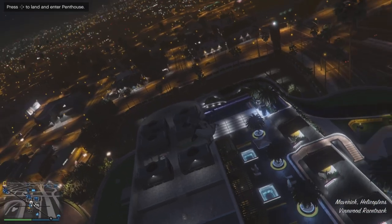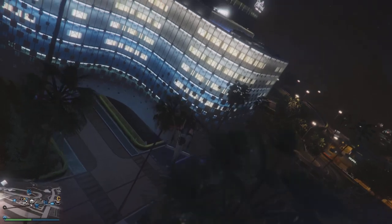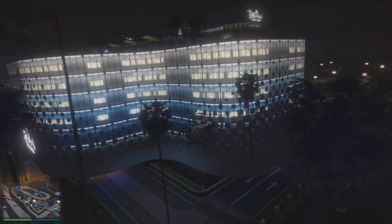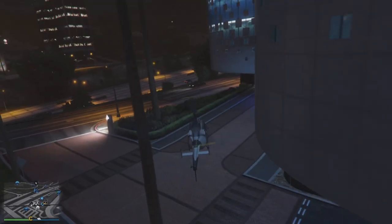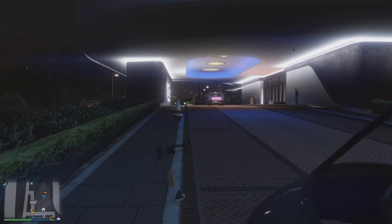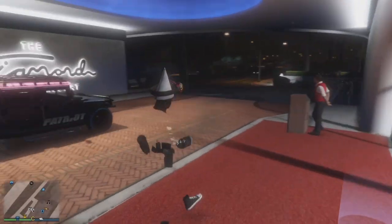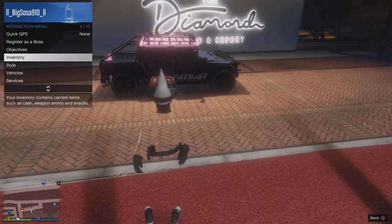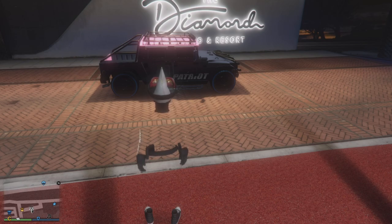You get out of the casino with the helicopter, then just land it. This is the time you want to call your MOC out. If you're doing MOC to MOC — gift cards to a friend at Sandy Shores — this is the time you want to call your MOC out and have your friend waiting for you at Sandy Shores.